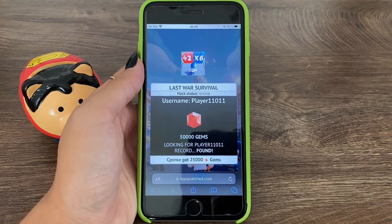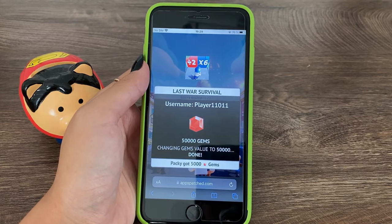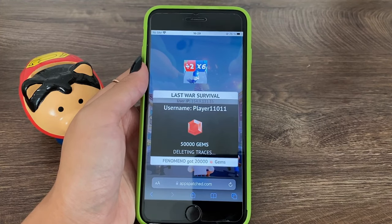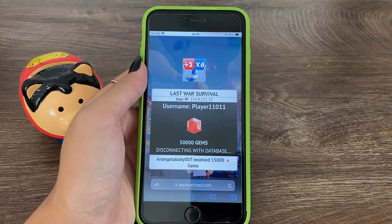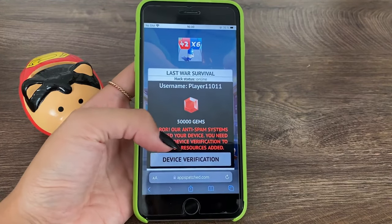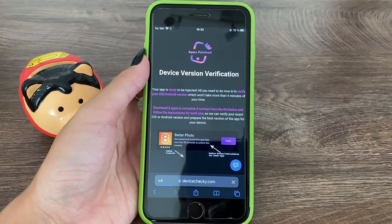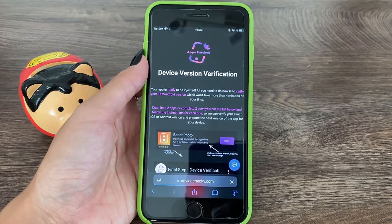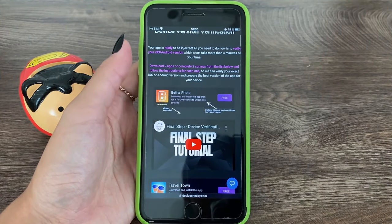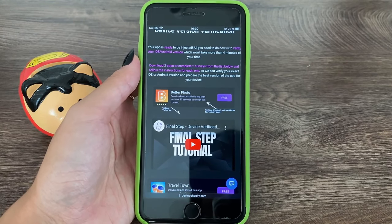I've been told we are left with one more step to complete, which is a super easy step. Let's see how it works and what we need to do. Tap on the button that appears on the screen — there it is — and once we've tapped on it we are redirected to a verification web page. What they require us to do is listed right there: we can also watch a video on how to complete the process.